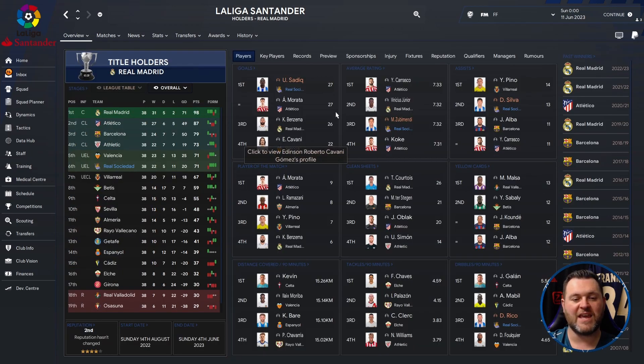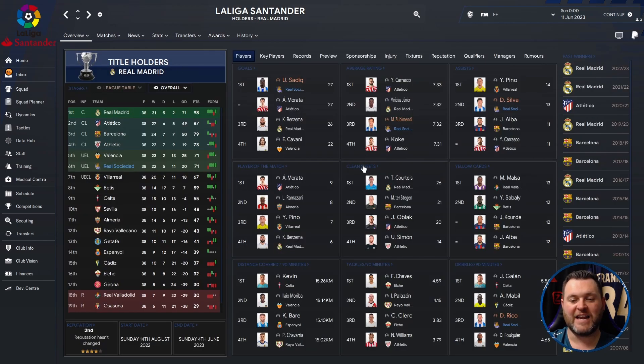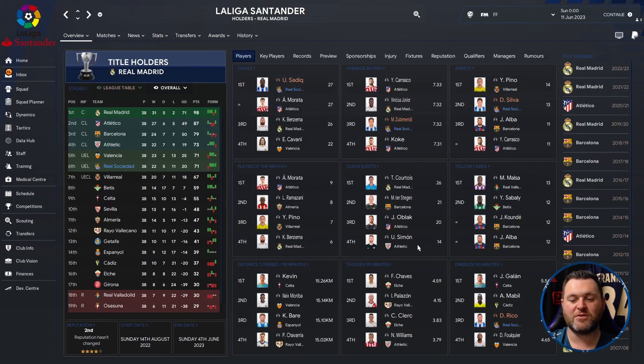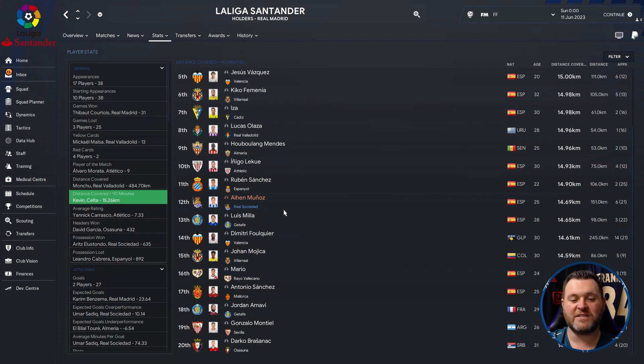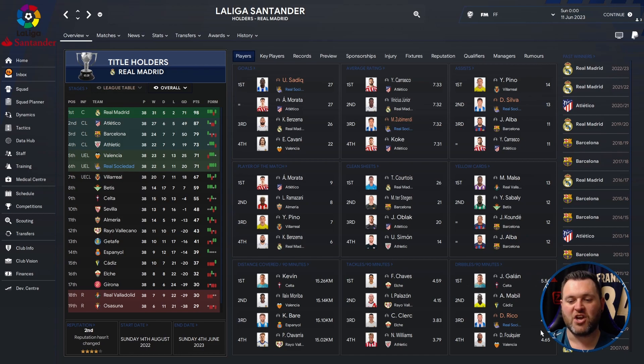On the competition profile screen, Sadiq got himself 27 goals. Zubimendi was the top average rater with 7.32. David Silva got himself 13 assists. For Player of the Match awards, Umar Sadiq had 5 and Navarro had 5. In terms of clean sheets, Remiro got 9 across the season. No discipline issues. For distance covered per 90 minutes, Ayane Munoz got 14.69. Tackles per 90 minutes had nobody inside the top 20, and Rico featured in dribbles per 90 with 4.90.